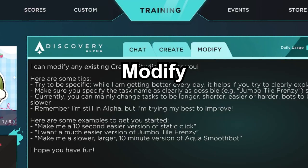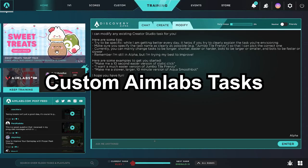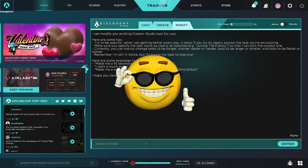As for the final tab, Modify, it's used to make custom Aimlabs tasks. And I think this is a really cool feature and it's super useful.